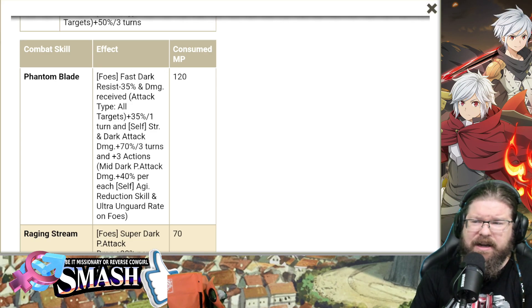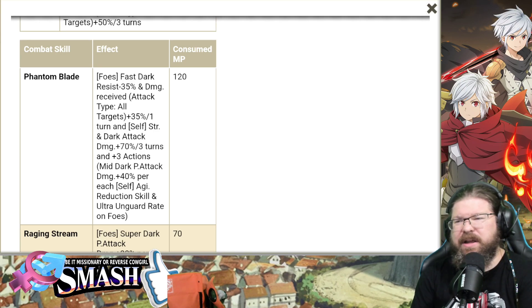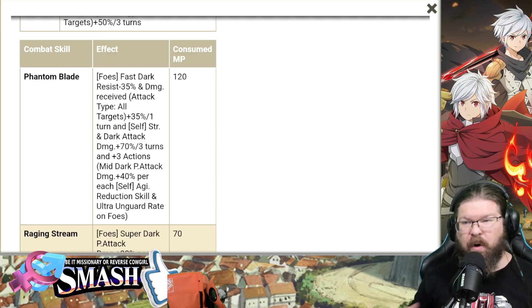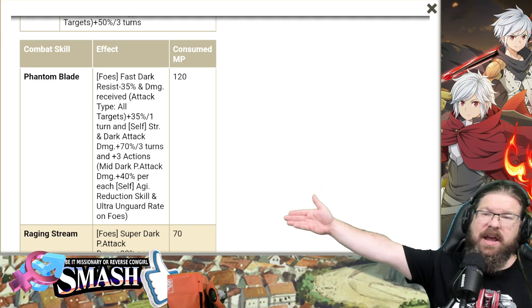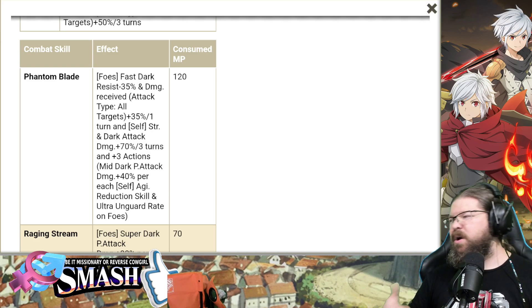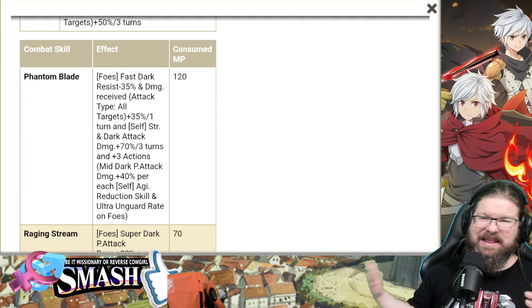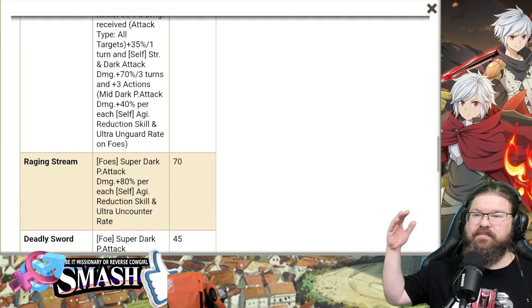So I'm guessing she's going to debuff her own agility. She's a war game build — purely a war game build — because she's assuming you're going to get debuffed basically all over the place. Skill 1 is 120 MP cost, which seems high. But she's not designed for familiar events or anything like that; she's raw war games. You come out of the gate with this, get the extra action, turn two you do Skill 2, get the extra action and hopefully the extra 40%. If you debuff her, she just gets stronger.